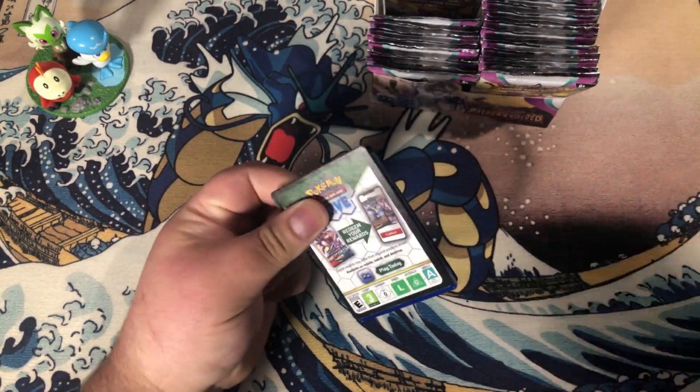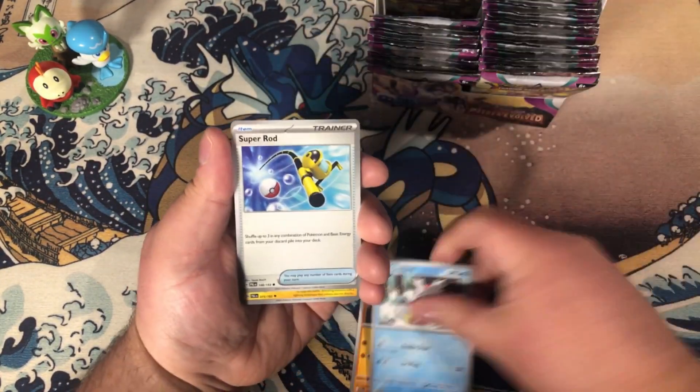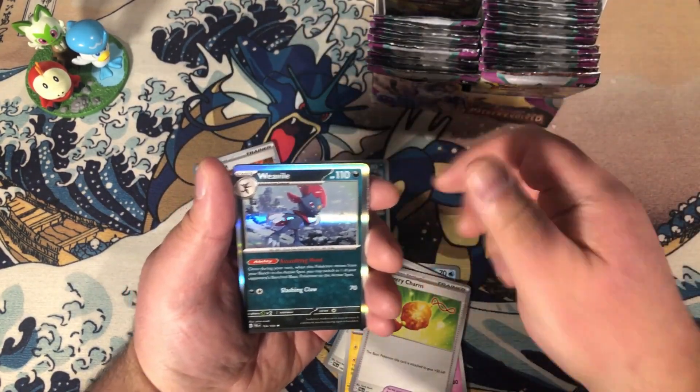Let's continue. Jigglypuff, Bravery Charm, Choice Belt, and several Hydrogen energies.